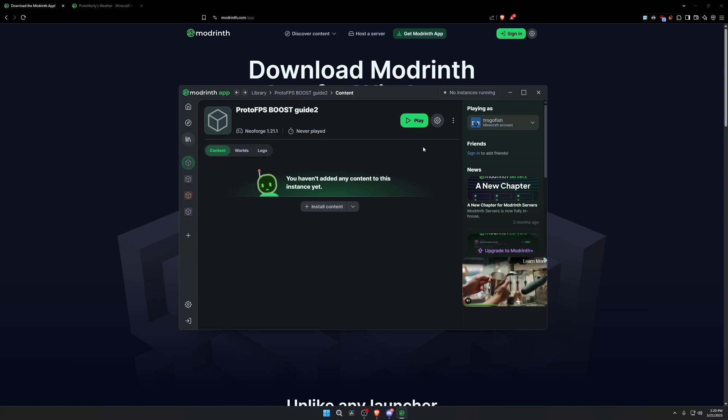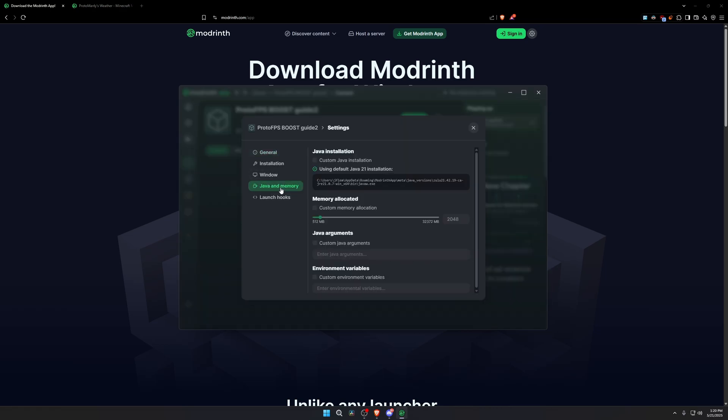Before we start installing the weather mod and performance mods, let's set our memory configuration and make sure the NeoForge loader is on the correct version. Click the icon in the top right, go to Java and Memory, and check 'Custom Memory Allocation.' You want to set the slider to half your RAM. I have 32 gigabytes of RAM, so I'm setting my slider to 16,000 megabytes. If your custom memory allocation is too low, you will start losing FPS.